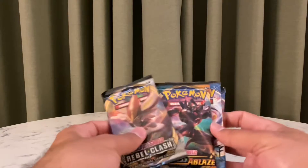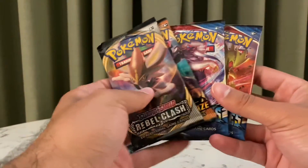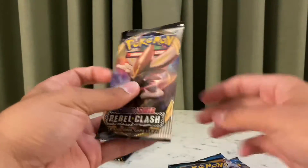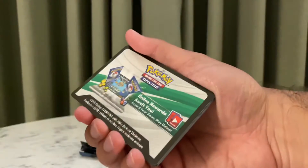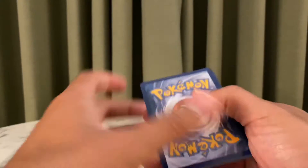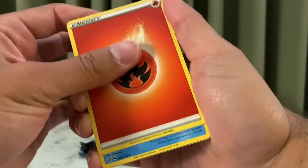I'm gonna open up the Galarian Rapidash V-Box stuff first, and then I'll do the Shining Fates. I actually don't even know when the last time I opened up Rebel Clash, to be honest. But it's a white code, so that's always good. Alright, here we go. Fire.